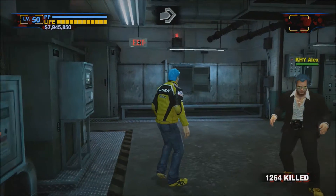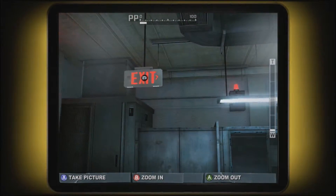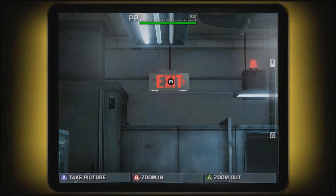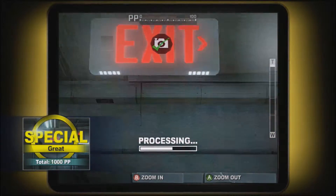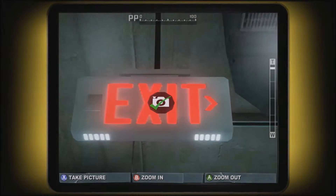First, we shall begin with the Royal Flush Plaza. The first one is right out here after you enter the vent — on the exit sign right here. Standing right here will give you the full PP. Make sure you're also in the right position. You see the little PP meter at the top — make sure it's blinking green and all the way filled up. That way you'll get the full 1,000 PP out of it.